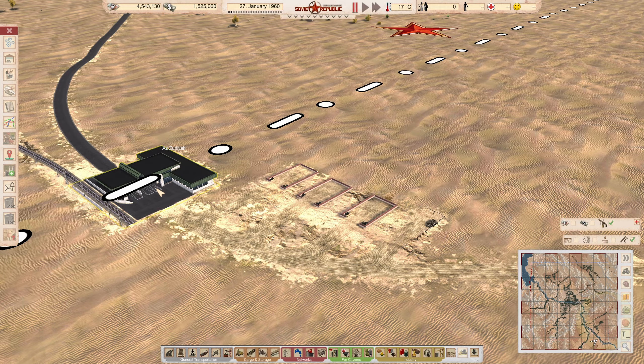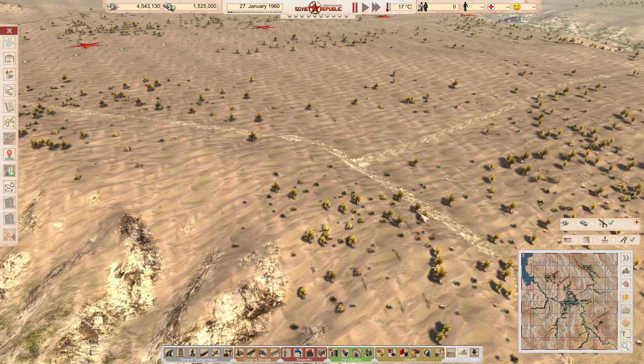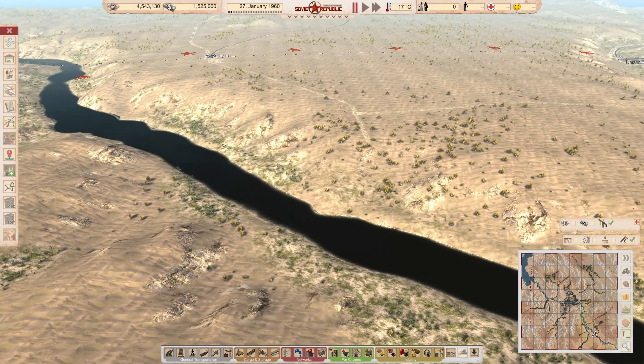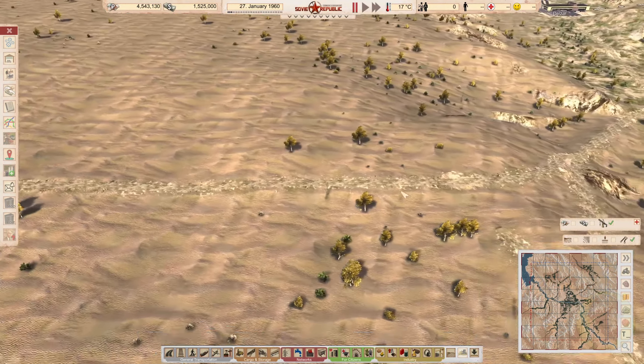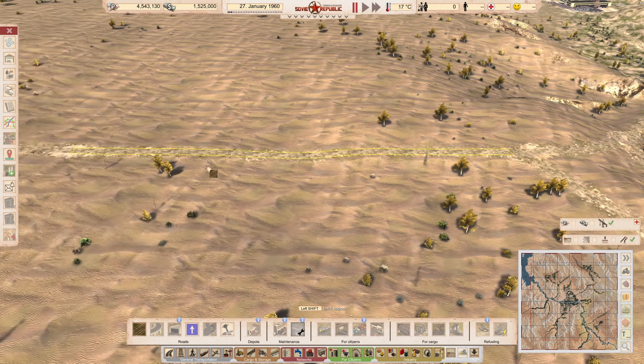These distribution offices are going to deal with importing the resources we need to get our city started. We're going to do oil over here and oil down here — we already have a road for that. I'll finish that road off while I think about it.